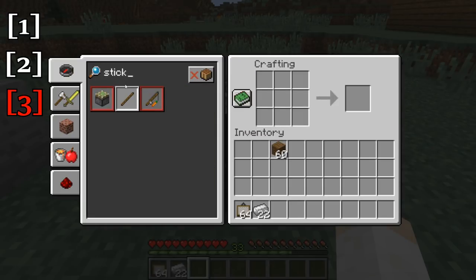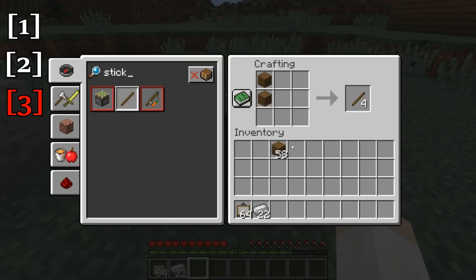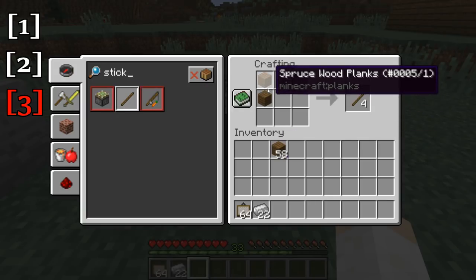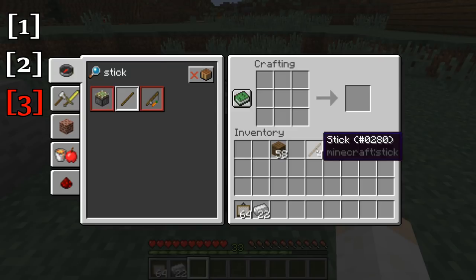Let's look up sticks — just type sticks. And you'll see sticks come up with a white border, which means we can craft them since we have wood planks in our inventory. We just click on that and it pulls two wooden planks into the crafting table automatically for us. Or if we shift-click, it pulls all the materials we have into the inventory.